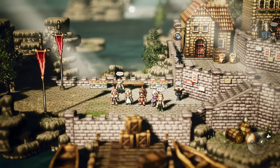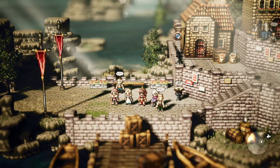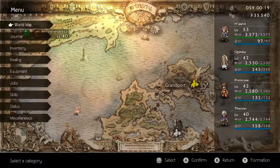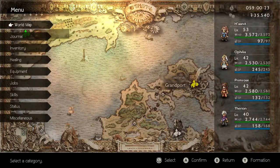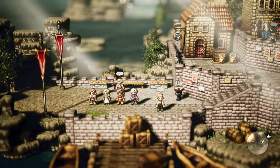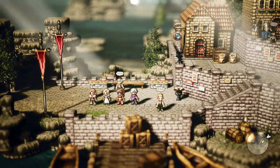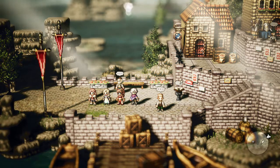You also want to bring a Thief because they can use Donate BP, which is integral to the strategy — you're going to be relying on your Scholar to deal massive damage while the enemy is broken and boosted. The great thing about this strategy is you don't have to go very far out of town; your first encounter after leaving and walking back and forth will be a Kingfisher.